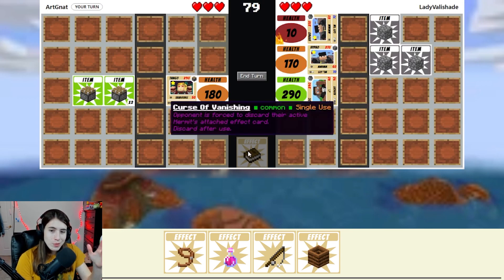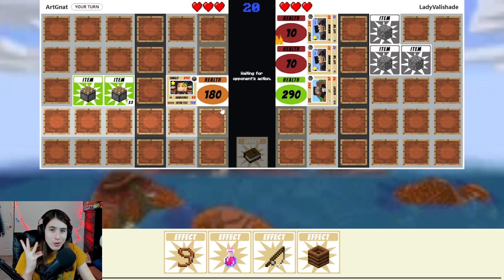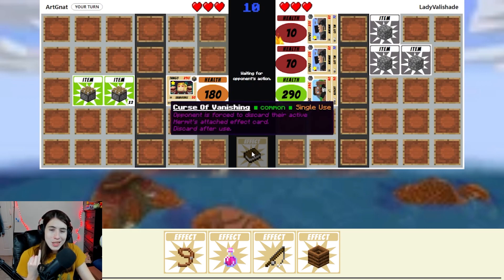On average, people will be running curse of vanishings — not everyone does, but a lot of people do. It's just a staple of your deck because of that. The ultra rare armor isn't as worth it because that takes up an ultra rare slot, and you only have three of those. They're very precious slots. For one of those slots to be taken up by the armor and then for someone to just yeet it away with the curse of vanishing just makes it so useless.